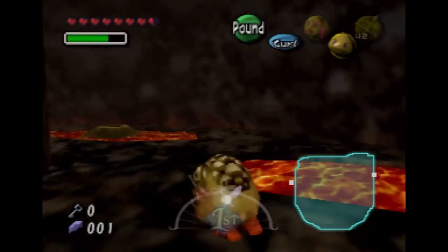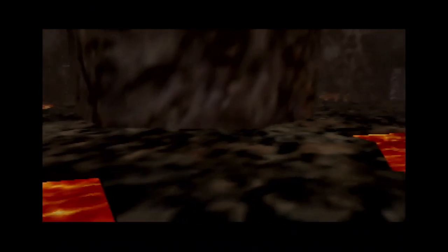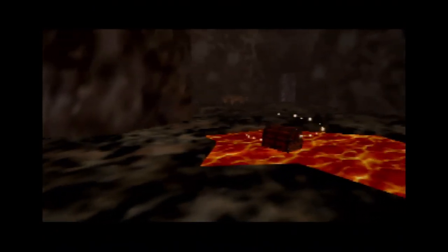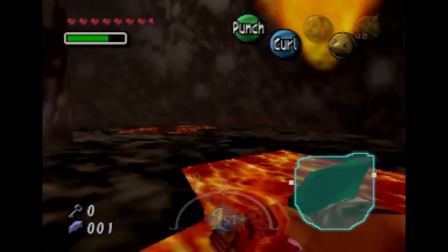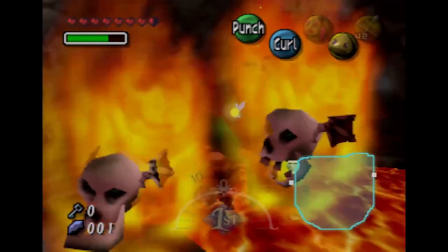I'm going to go and get the Goron Mask. With the Goron Mask you can run over lava no problem. How does that chest not get burned in lava? Because that's just flat out Nintendo logic at its finest.